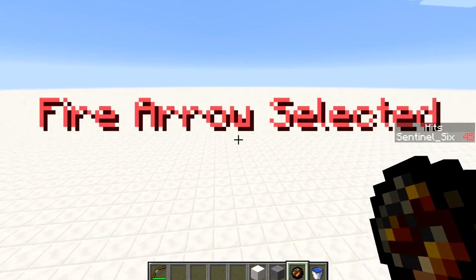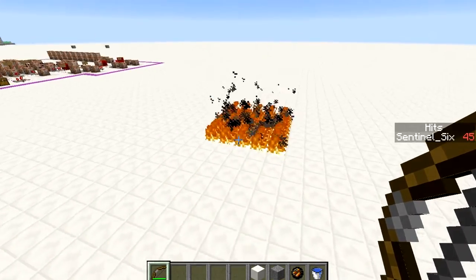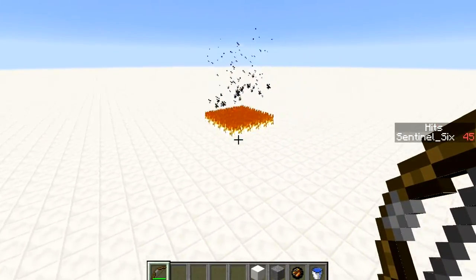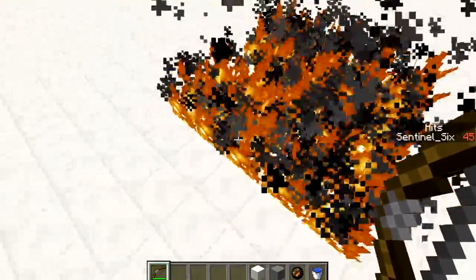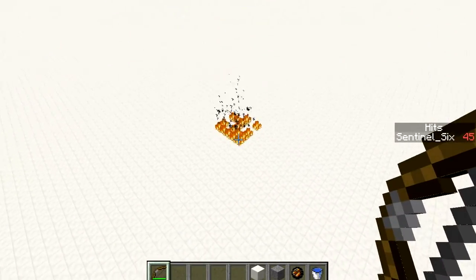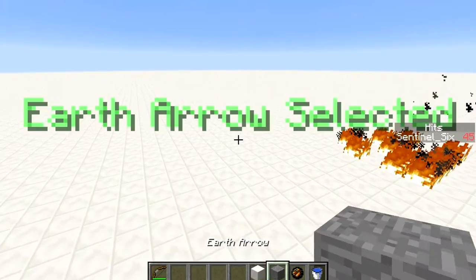The fire arrow basically just creates fire — pretty simple and straightforward. The fire doesn't clean itself up; it just stays there until it burns out or spreads, depending on what block it is and whether you have fire spread on. You could also make it delete the fire automatically.